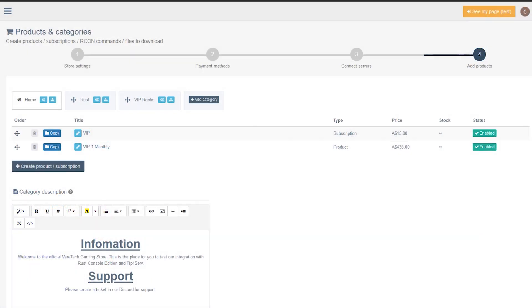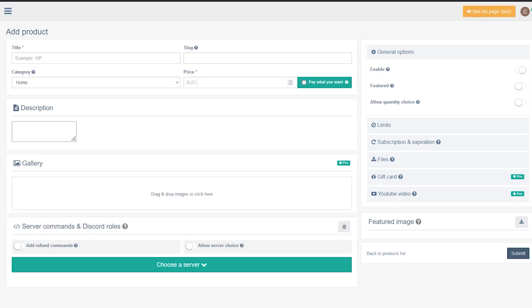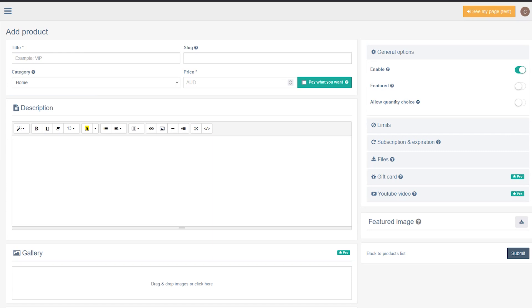To get started, we need to head to the Tip4Serve store editor and click the Create Product or Subscription button — this blue one right here. I'm going to be selling an AK that also comes with 500 VT coins for my Discord economy. I'll give it the title 'AK plus meds plus 500 VT coins' and sell it for $2.50. The description will read 'AK rifle with free 500 VT coins for use in the Discord economy.' I'm also going to make it a featured item, which will show it as featured on the storefront.